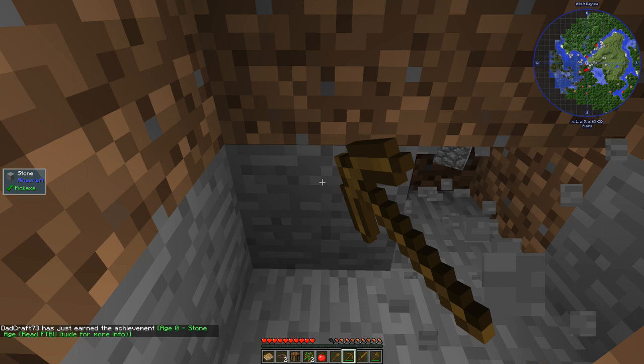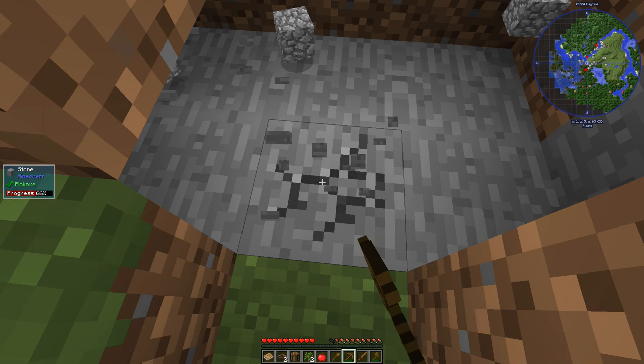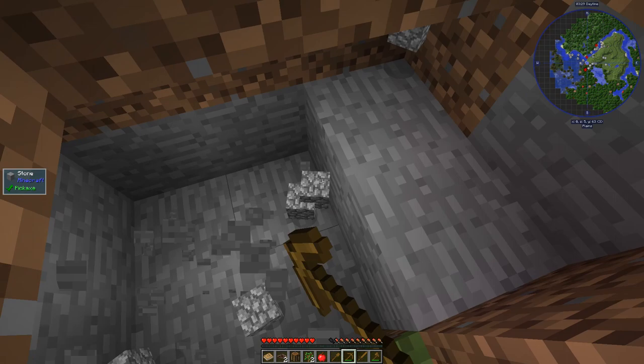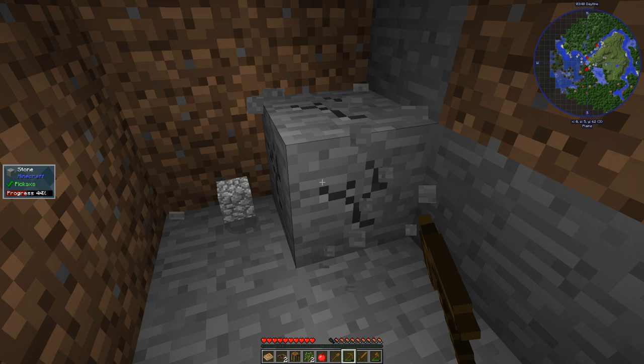The first age in this mod pack, which I guess makes sense, is the stone age. Collecting your first piece of cobblestone sort of activates that age. As soon as we get to the point where we're a little bit stable here, we'll go in and take a look at some of these mods. There's a guide that you can look at. Let's grab some more - I want to get a furnace, I want to get some stone tools, we'll throw away these wooden ones that we have.